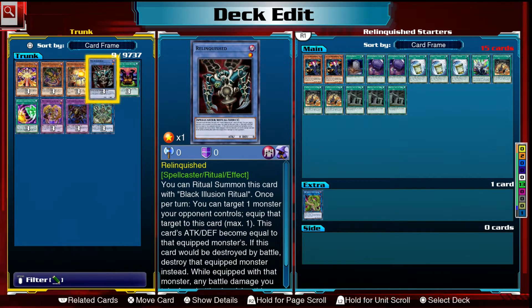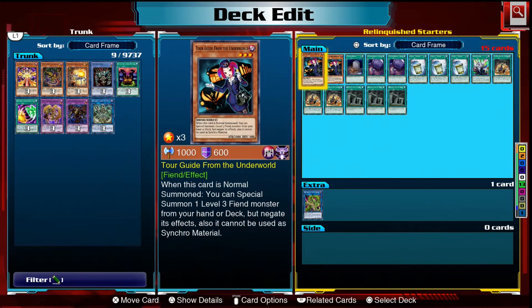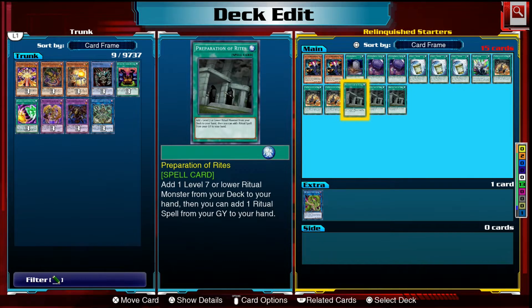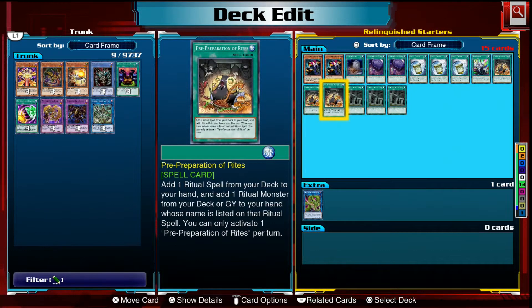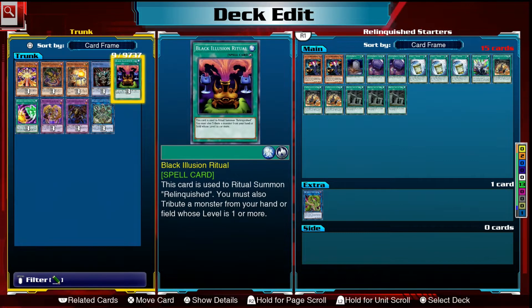This deck relies on summoning ritual cards and fusion cards, so our starters are diverse. For ritual summons we're playing Pre-Preparation of Rites and three copies of Preparation of Rites. These search out your ritual cards and add them from your deck to your hand. Preparation of Rites can also get a spell back from your graveyard — your Black Illusion Ritual — so these cards are really good searches.